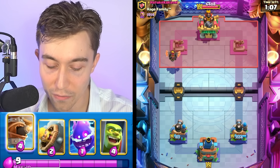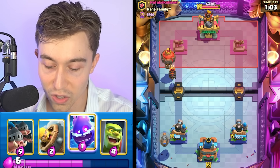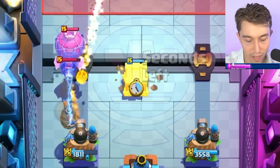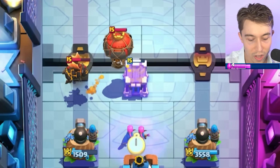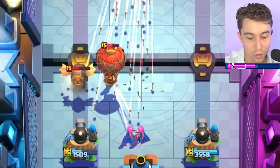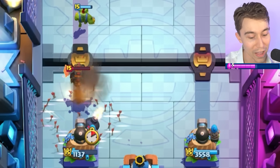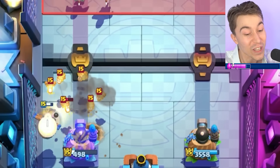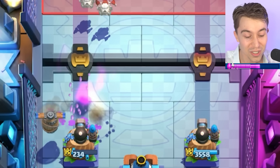Trying to pop the Lava Hound as quickly as possible and then win the game afterward. Going in for Electro Spirit, then Goblin Cage, and in this positioning we can lock onto the Balloon first — this will be horrible for him. If we Arrow, we can kill the Balloon. Getting Electro Spirit down and we're chilling. That was super risky and calculative, because I knew we had barely enough damage with the Arrows to finish that off.